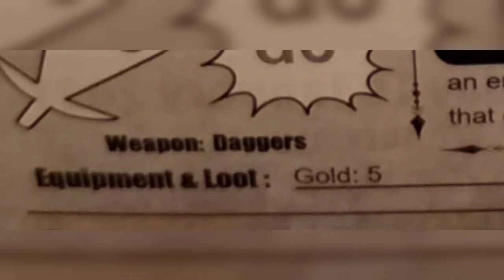And then something new down here at the bottom — it says Equipment and Loot. You can see that Astrid is going to start the quest with five gold pieces. All right, so the first character that we come across is Astrid, the Gnome Thief. What do you guys think about her? For all you D&D players out there that are watching, let me know what I can expect if I take a rogue or a thief type character in gameplay.